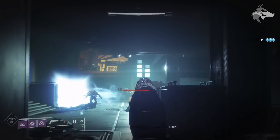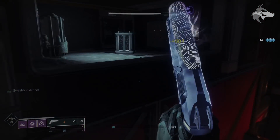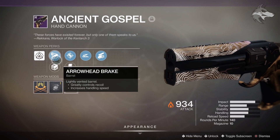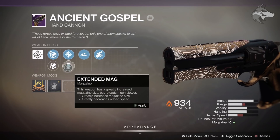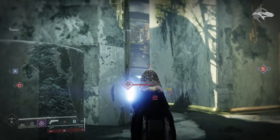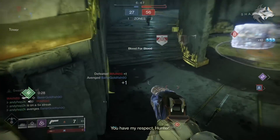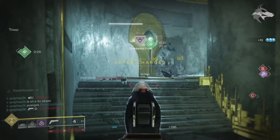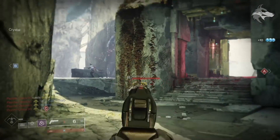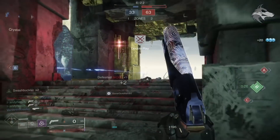First up we have the hand cannon, Ancient Gospel, and this is an adaptive frame energy hand cannon. The roll I'm using right here has arrowhead break and polygonal rifling, and then accurized rounds, so it can get pretty good range, especially if you could roll hammerforged or something in the barrels. In the traits, this one has slide shot as well as swashbuckler. Swashbuckler is pretty tasty for sure, and on console at the moment this hand cannon as a 140 does feel pretty good with accurized rounds in there. That is despite the massive range changes we've seen for hand cannons recently, but with it being an energy hand cannon, maybe stuff like dragonfly could roll out here as well. Generally I can't complain in terms of how the weapon feels.